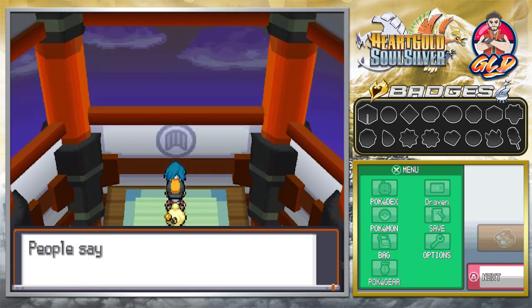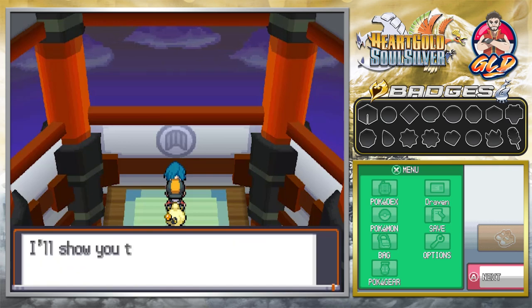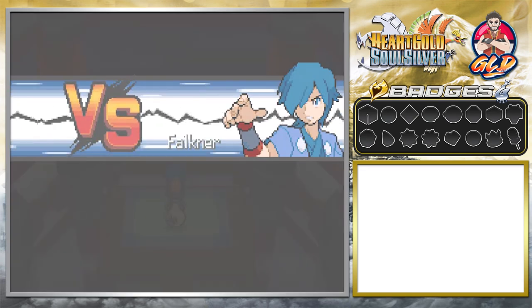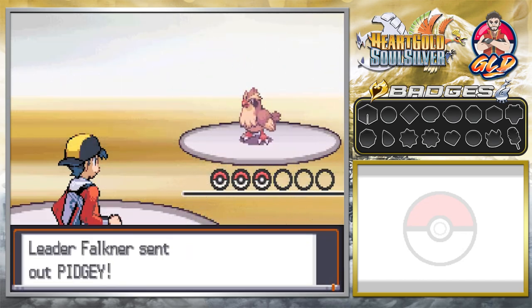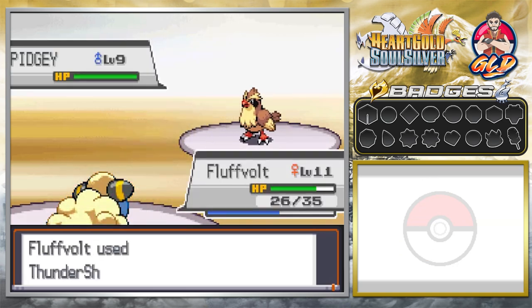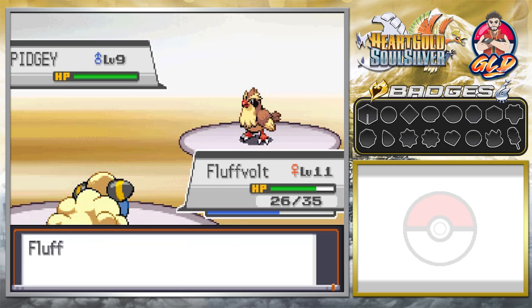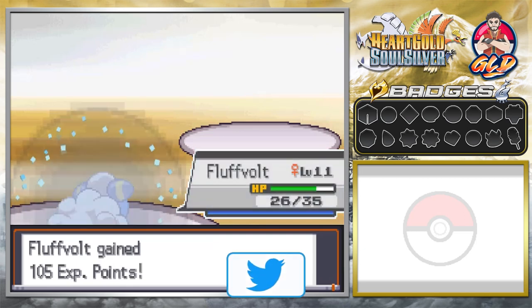Here's Faulkner: 'I'm Faulkner, the Violet City Gym Leader. People say you can clip a flying type Pokemon's wings with a jolt of electricity. I don't allow such insults to bird Pokemon — I'll show you the real power of magnificent bird Pokemon!' Our very first gym battle against Faulkner, who has two Pokemon. These Pokemon are well prepared for electric types — they'll mess with your accuracy. Fluffvolt is not that fast, and after two Sand Attacks it has about a one-in-four chance to hit.